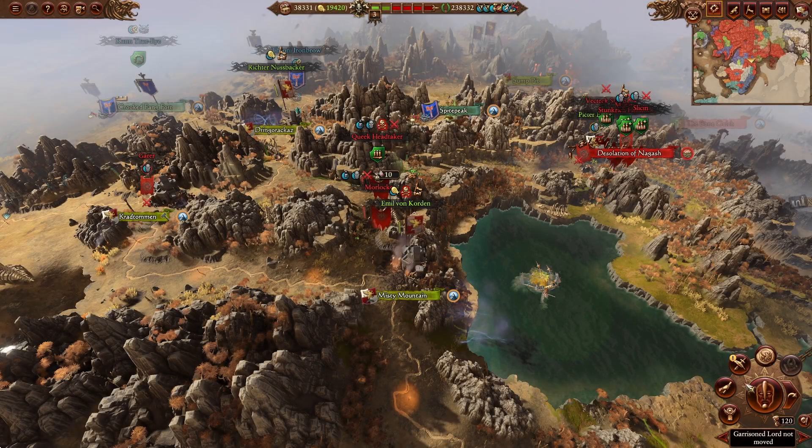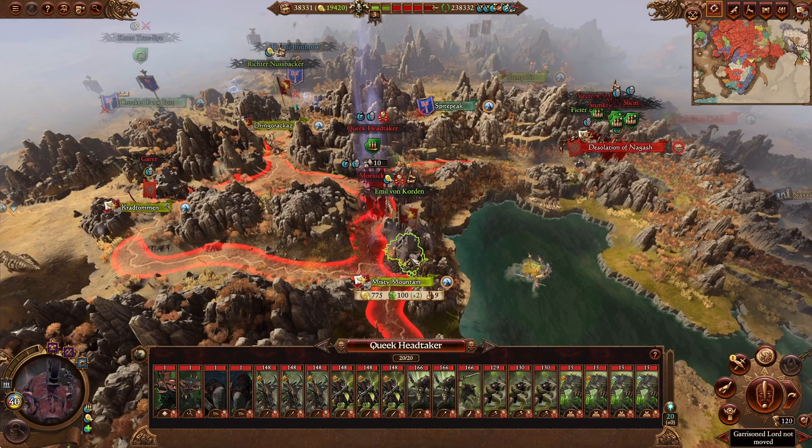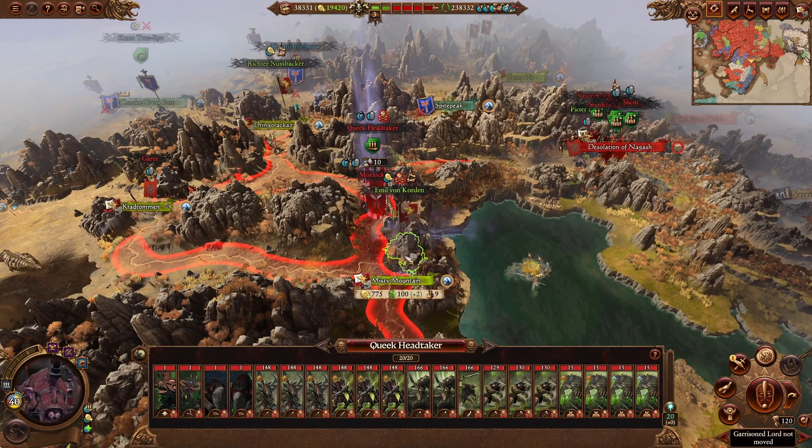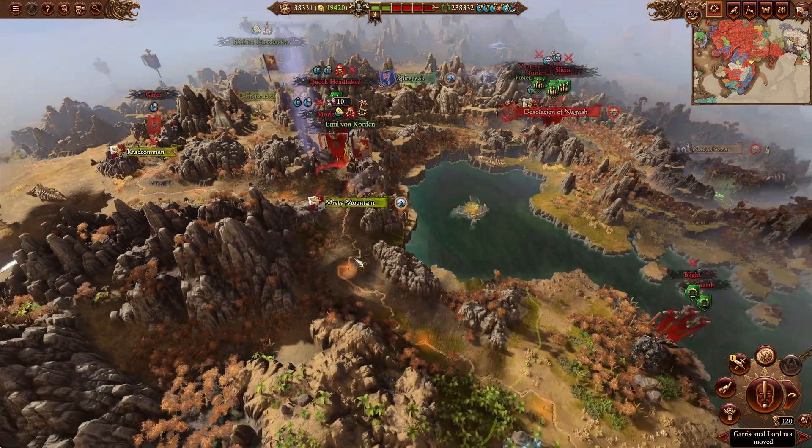Hello everybody and welcome back. We're going to begin this episode in a bit of a sticky situation. We have two full 20-stack Skaven armies laying siege to Movan Corden's settlement, but that is not the problem right now. The problem is what comes after, because after Movan Corden is done dealing with these two guys,